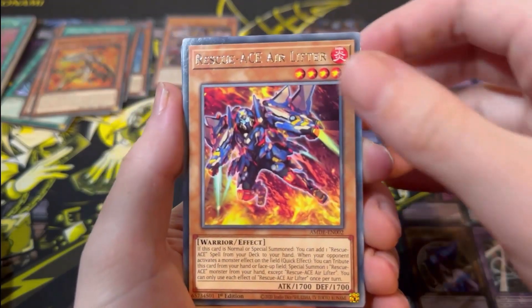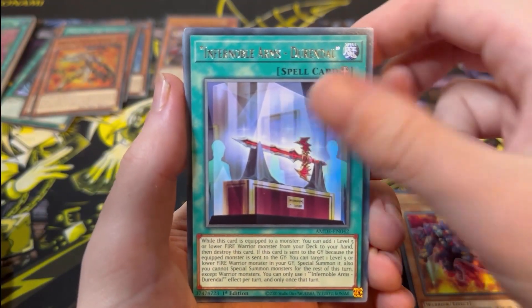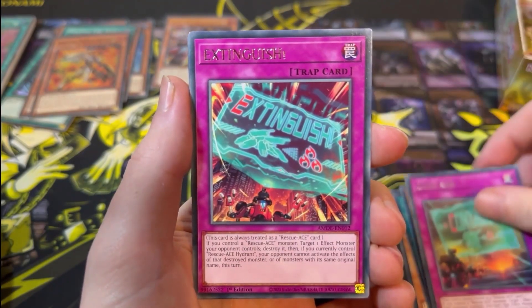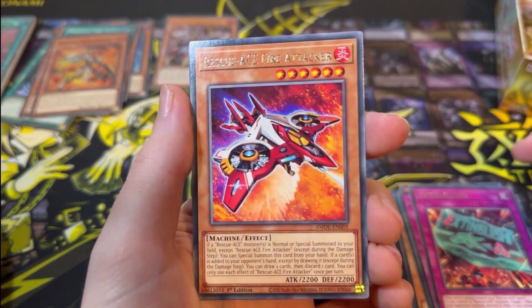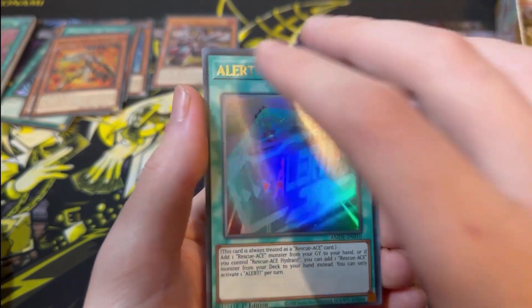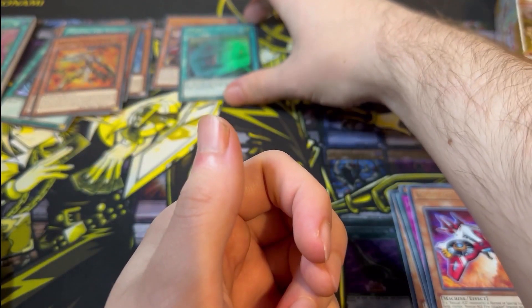Next pack: Rescue Ace Air Lifter, Infernoble Arms, Gizmec Naganaki, Contain, Extinguish, Rescue Ace Fire Attacker, and an Ultra Rare — sweet! Getting a lot of the Rescue stuff in Ultra Rare, which is good.